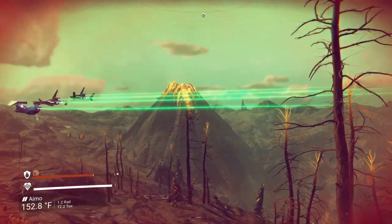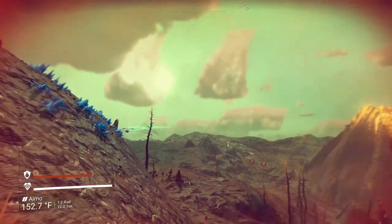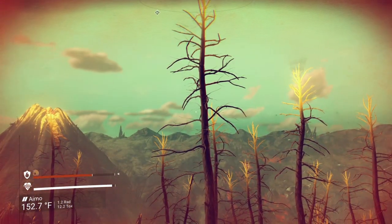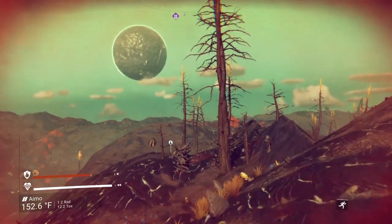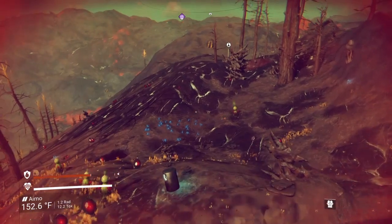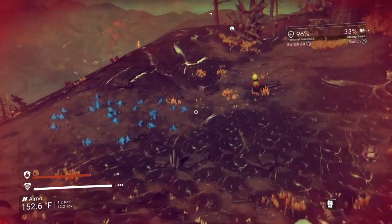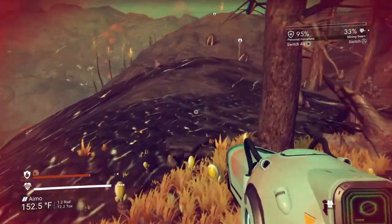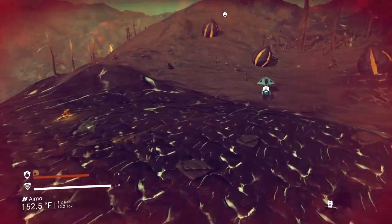If you've never played No Man's Sky, one of the features of the game that is very important is finding and exploring planets. There are over 18 trillion planets within this universe to be found and explored, and we happen to find ourselves on a volcanic planet right now. I have a bad feeling there's going to be a storm popping off any moment now, so I'm going to get back to the safety of the ship.